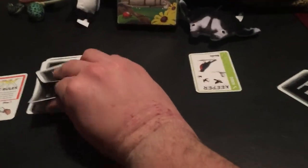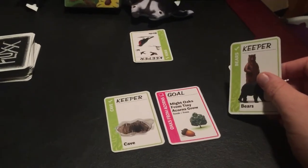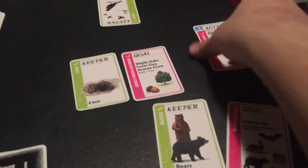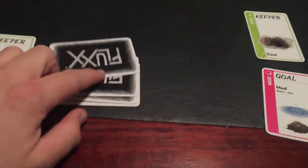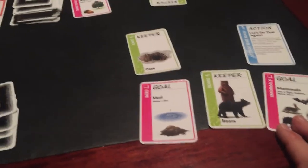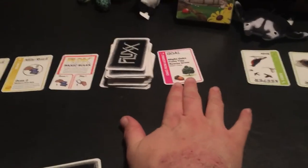Now Manta draws two cards and must play two. He's got Cave and Mighty Oaks from Tiny Acorns Grow. He doesn't have Seeds or Trees, so he plays the new goal Mighty Oaks from Tiny Acorns Grow — it's a gamble since I could have had Seeds and Trees, but I didn't, so he's safe. Then he plays the keeper Cave and keeps his other cards hidden. He has Bears but doesn't want to show me — and that's his two cards, ending his turn.